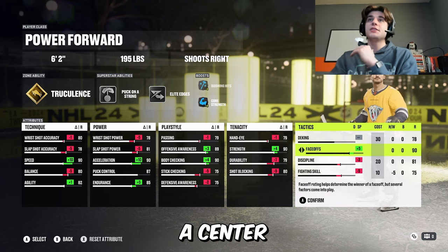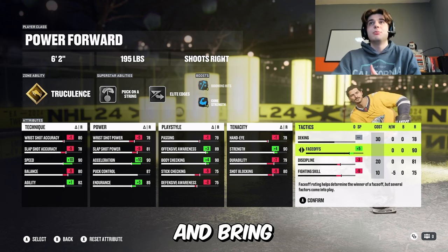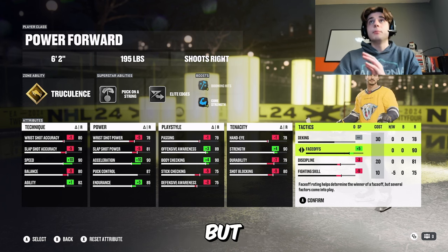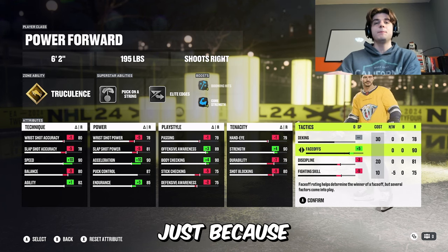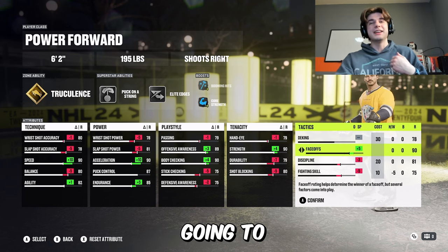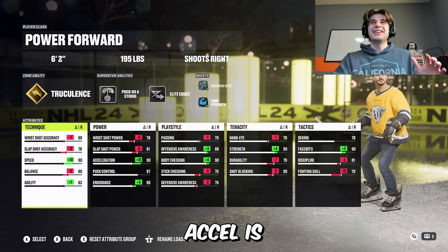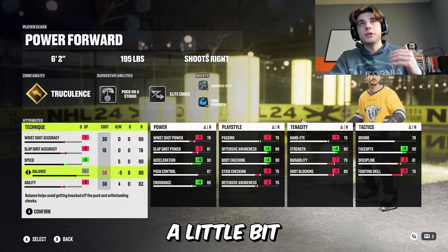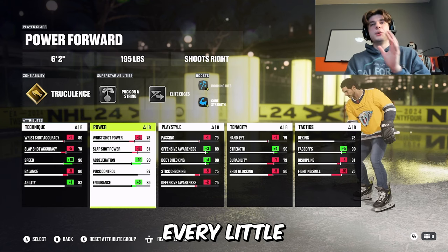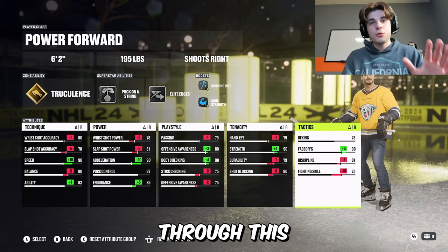I'm also running this at kind of a center build with 90 overall faceoffs. You don't need 90 faceoffs — you can really just take this down and bring deking up, because there's only like one faceoff every game and it's not that important. But I want to win that one faceoff and send a message. You can obviously put those points into deking. Also, 90 speed and 90 acceleration is a little bit overkill — if you find yourself getting knocked off the puck, bring speed down a touch and bring balance up. You can make this your own.